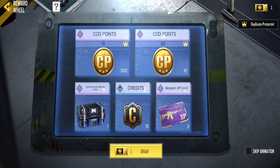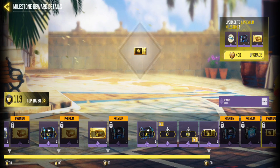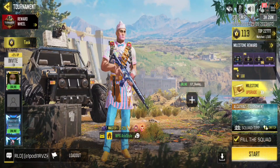Here's what you need to do to get all of these rewards. Complete free and premium milestones to climb up the tournament leaderboard and qualify for the reward wheel. The higher your rank, the better your chances of winning.